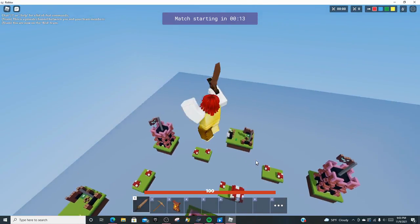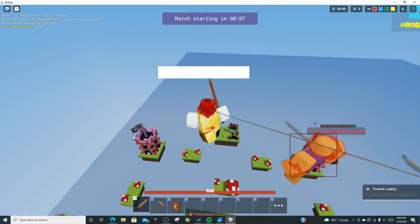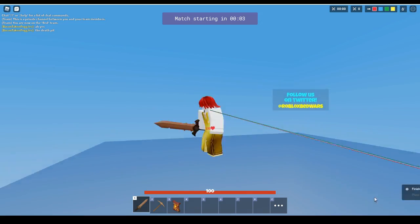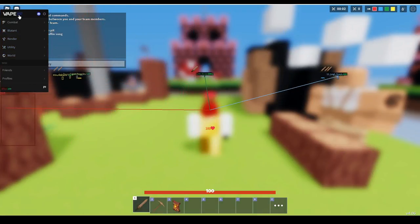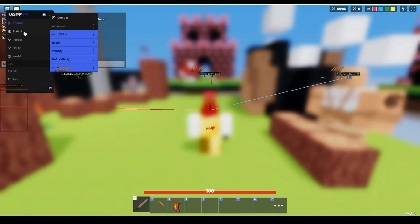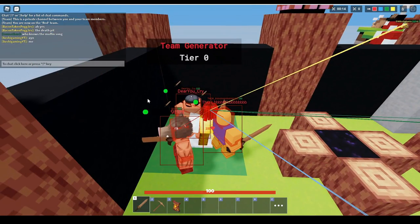All you want to do is inject the script in the description right now. After you execute the script in the description with your executor, it will say 'finish loading.' Press right shift to open the GUI. So press right shift and basically this will pop up on your screen. All you want to do is click on every single one of these — open every single one by pressing the arrow right here.